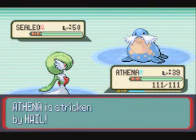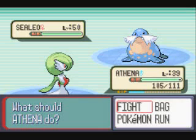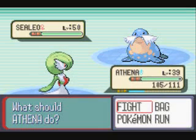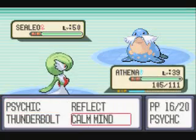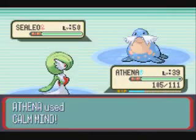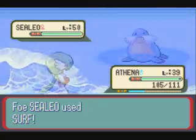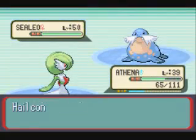This Sealeo here is Ice and Water type. It knows Surf, Ice Ball, Hail, and Body Slam. So it's got some pretty good attacks, and it also has Hail which it can set up. I'm going to try to use some Calm Minds and boost up my Special Attack and Special Defense, mainly because I know I can take Surfs and Ice Balls by using Calm Mind. I also have Reflect in case I need to worry about Body Slam. For me at least, this is a really good Pokemon to set up on.